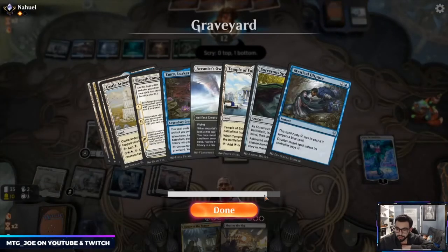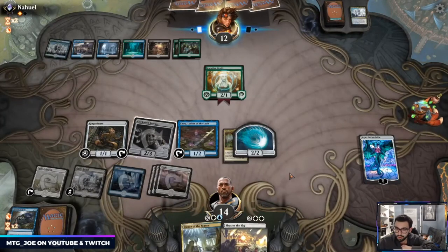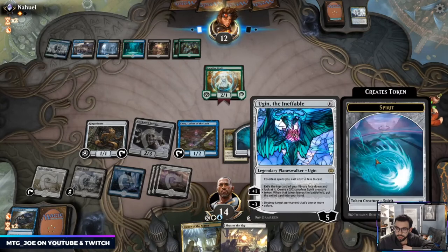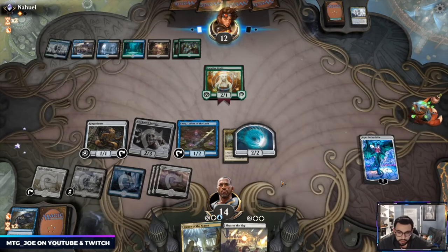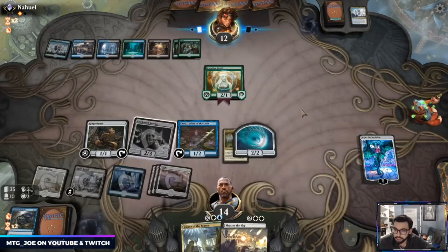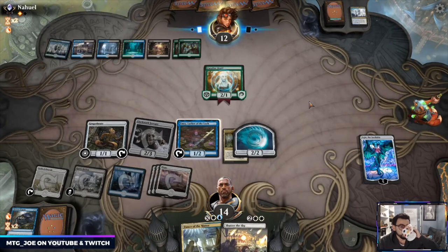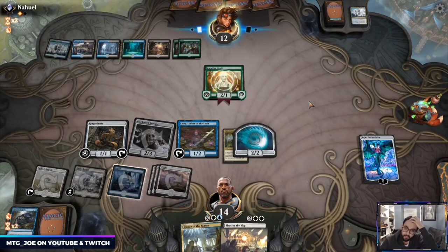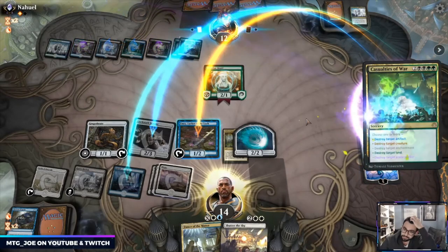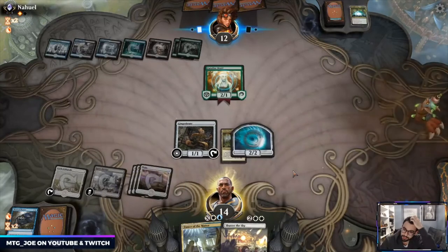Now I can get back the Arcanist Owl for value. Ugin has the cost reduction ability. I can also preemptively get a Spyglass and name Nissa. Oh — yeah, that's a Casualties of War.